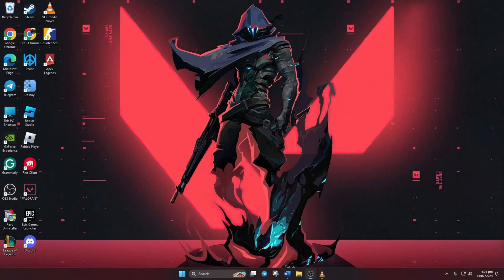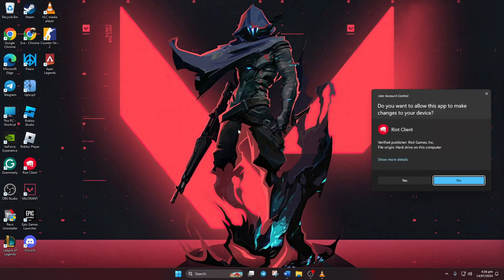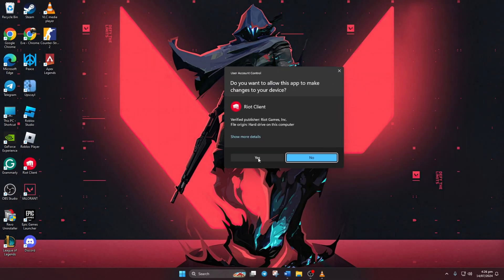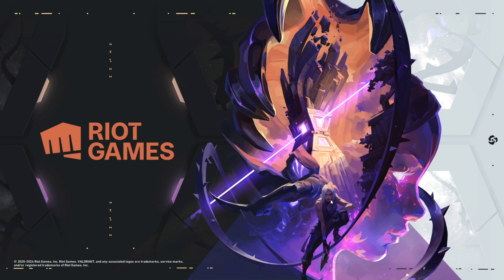Solution 3: Run Valorant as Administrator. Right-click on the Valorant desktop icon, then select Run as Administrator. Next, click Yes to grant permission. And that's it — you should now be able to play Valorant without encountering the 'error retrieving settings from server' issue.